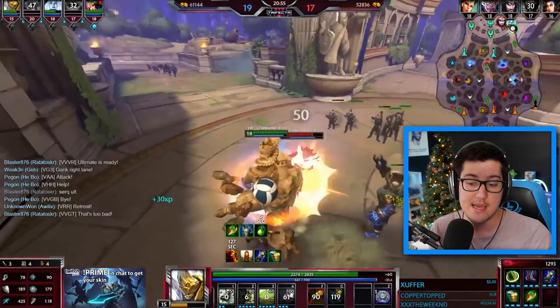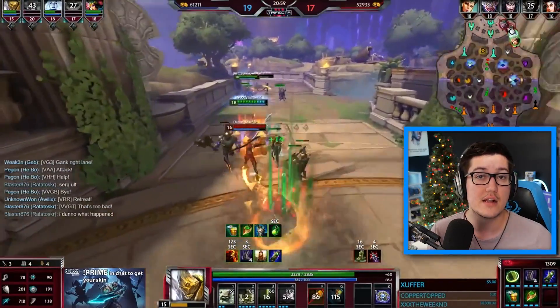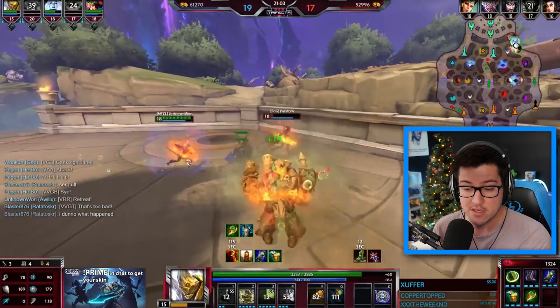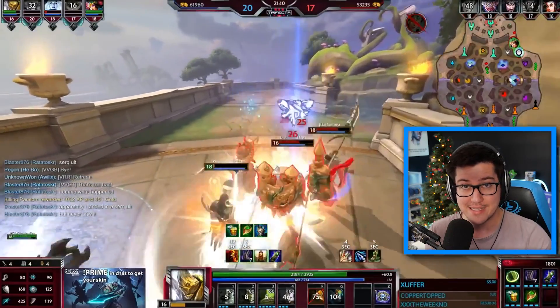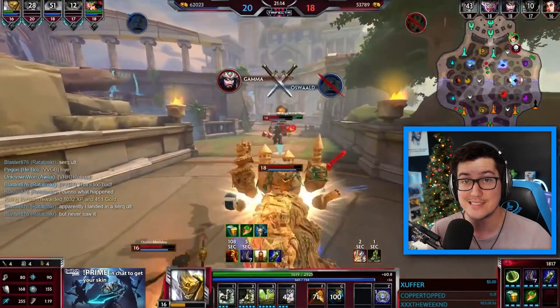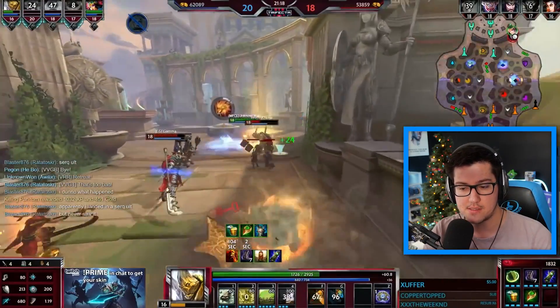Use your peel abilities to help the backline, because at the same time you're engaging, the enemy team will also be engaging on your teammates. The enemy jungler, the enemy solo laner, and possibly their support will be running at the people behind you — your mid and your ADC. So you turn around, throw your peel abilities. On Ganesh you'll silence, knock up, get in the way, create havoc for those diving, and throw up your shield onto your carries to keep them alive.